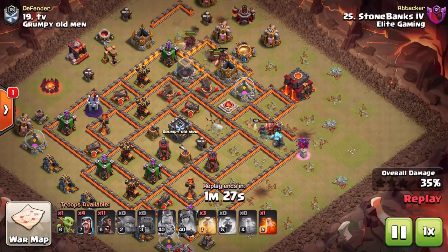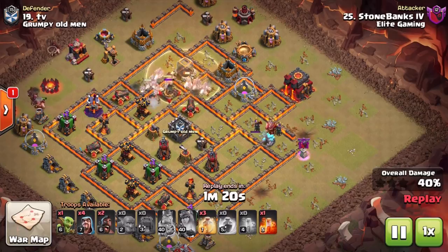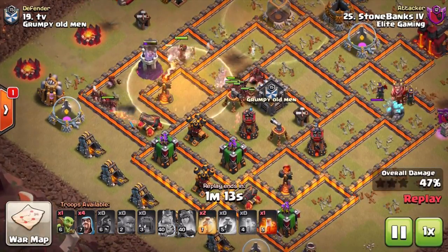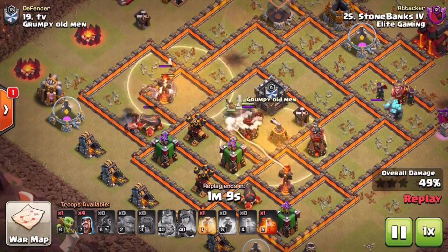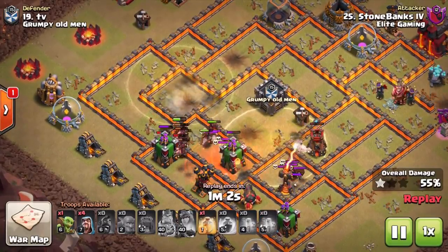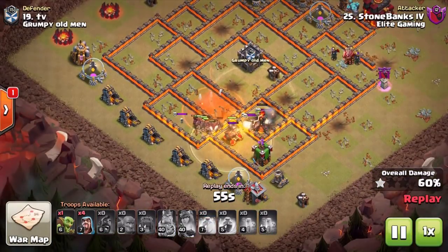You can see how the Hog Riders will track down to the X-Bows onto the cannon there. Had the wizard tower still been there, chances are they would have split up — some of them would have came across to the wizard tower — and that is where efficiency-wise you would have to start splitting spells and it really doesn't work as well. Coming in from the western side of the base with the Hog Riders meant that we didn't have to track back to that area or split them over there, because then you'd be using two sets of spells and the Hog Riders don't protect each other as much either.